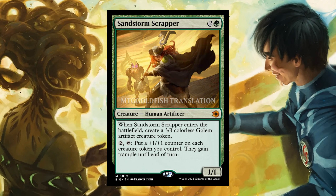Sandstorm Scrapper — 4, 2, and 1 green, 1/1. Enters the battlefield: create a 3/3 colorless Golem Artifact Creature token. 2, tap: put a +1/+1 counter on each creature token you control. They gain trample until end of turn.